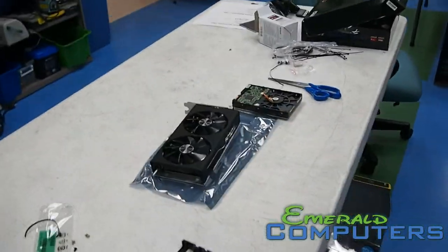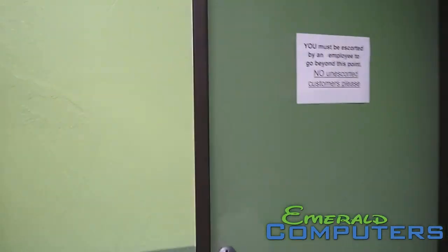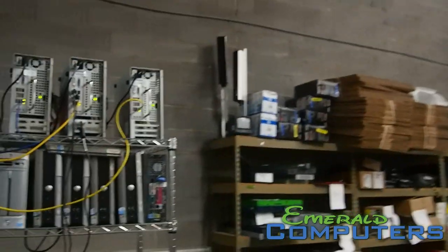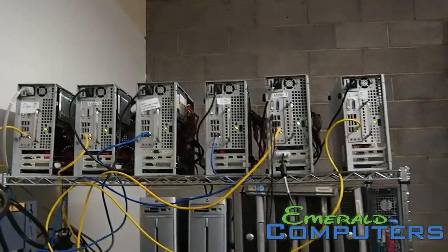There's another computer we're fixing over here. Here's where we build the computers — we have this nice Sapphire machine we're building later today. Let me show you our warehouse. This is our warehouse. Up there we have six more of our silver machines.